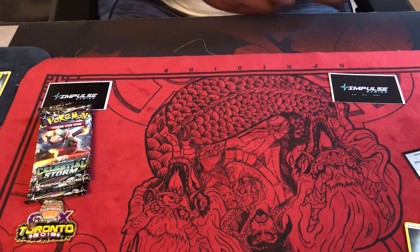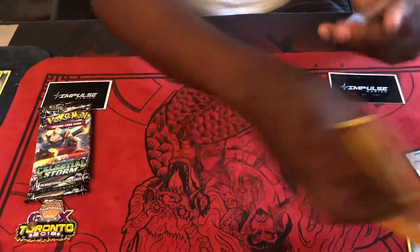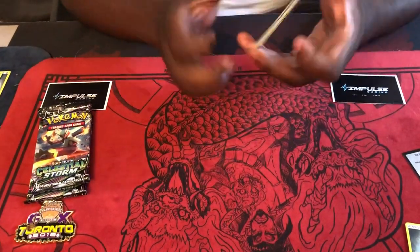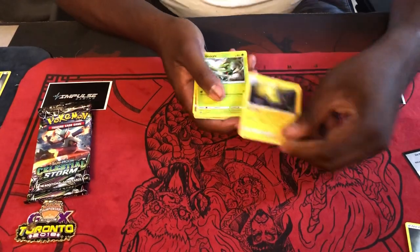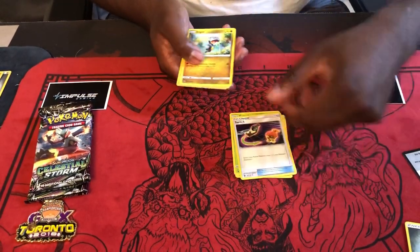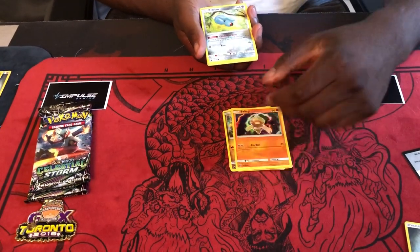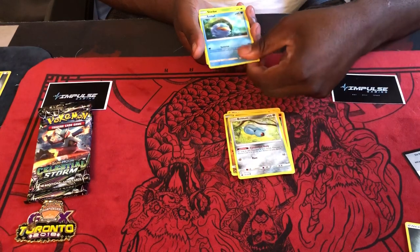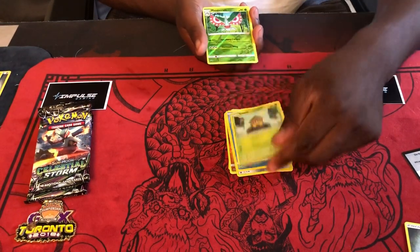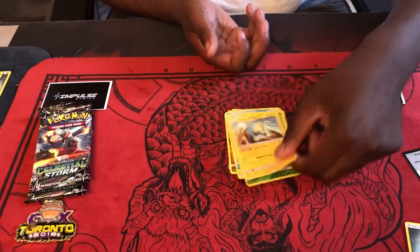So it looks like Jirachi might be the pack to go for. One, two, three. Let's see what we got in this one: Lanturn, Grovyle, Switch, Bagon, Baltoy, Beldum, Lotad, Seedot, reverse holo Misdreavus, and Manetric.